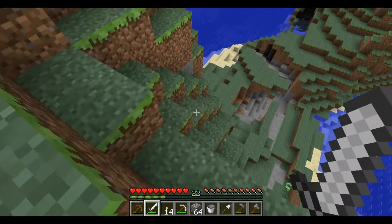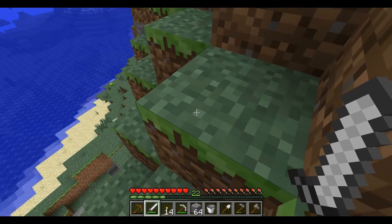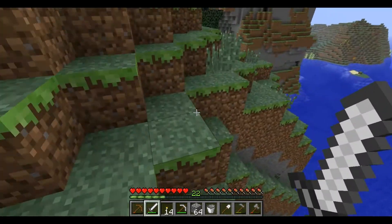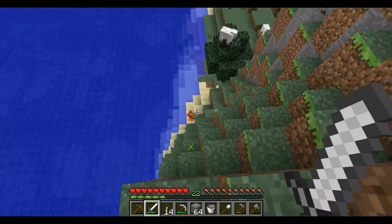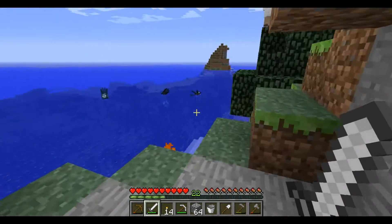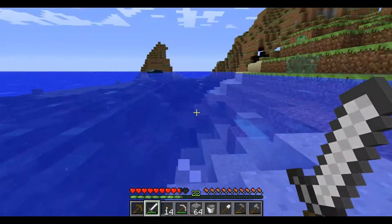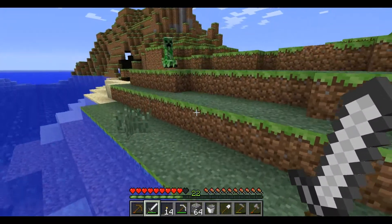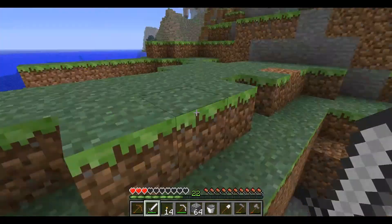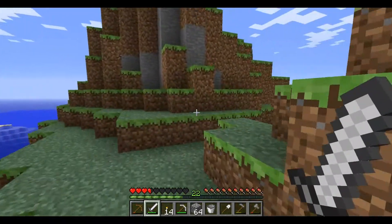Oh man, creeper! What are you doing down there? Silly goose. That was a low-pitched sheep — he's been possessed, like a zombie maybe. Why wasn't he dying out there? I wonder. He dropped an iron ingot! Oh shit, creepers blowing up everywhere. It's alright, I survived. I didn't do a very good job getting away, but luckily I survived.